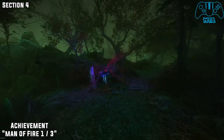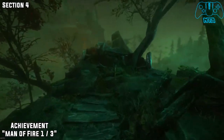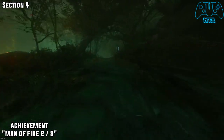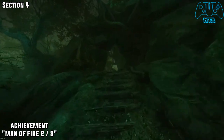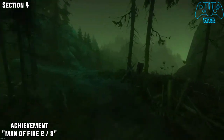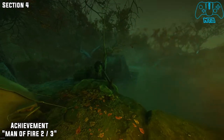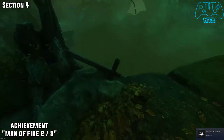So for this achievement, it counted as two, but there are three fires that you need to put out. This is the first one, next to the save point. From the location of the save point, pretty much head straight and just stay right as much as you can. Just follow the path around and you should hopefully run straight into it. Since we're still in section four, there is another one.